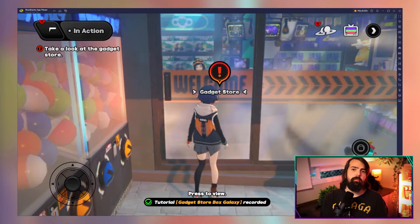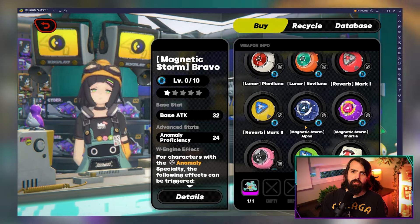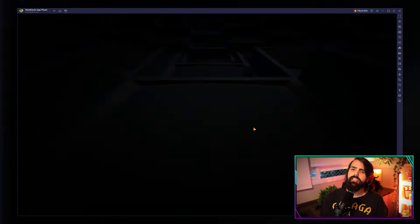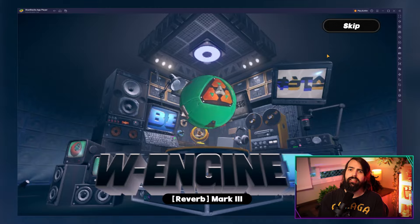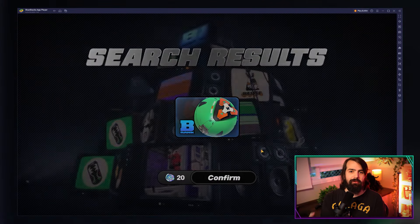There are several ways to get W Engines. First, there's the Box Galaxies in the Guide Stores — you can use Dennies, W Engine Modification Materials, and W Engine Tips to purchase them. Then there's Proxy Primers, completing these missions rewards you with W Engines. And finally, Recycling: you can convert unwanted A-Rank W Engines into W Engine Tips for new or upgraded ones.